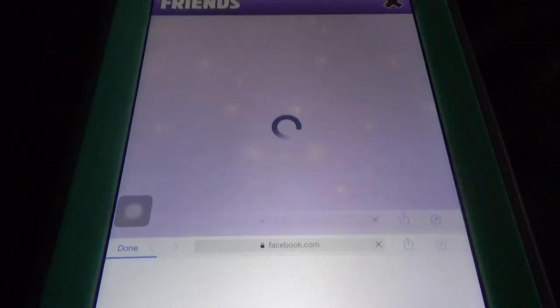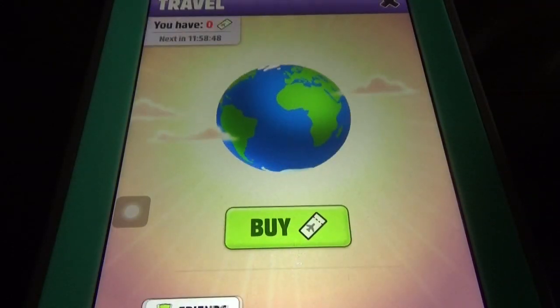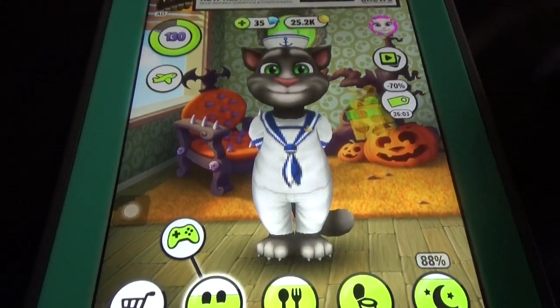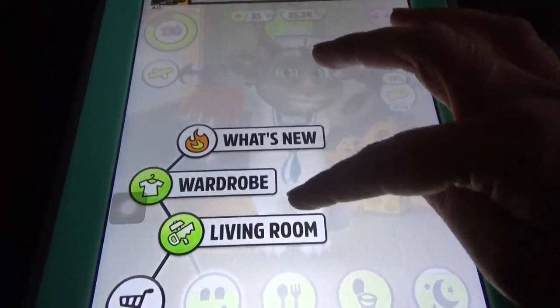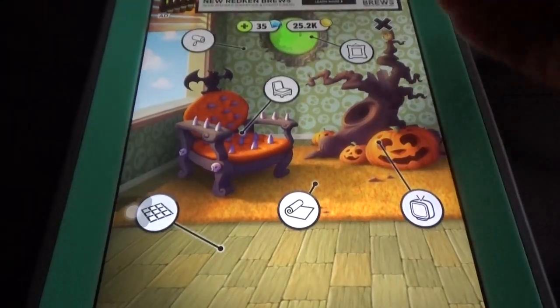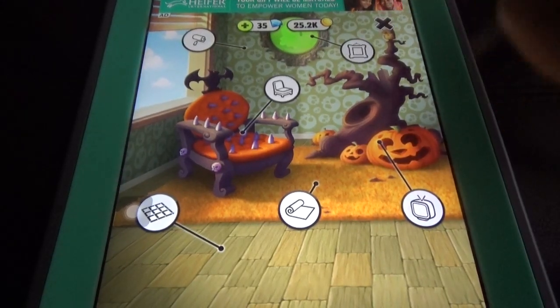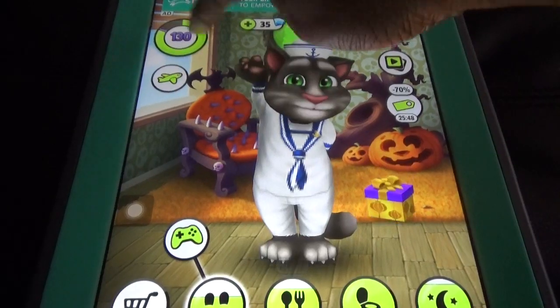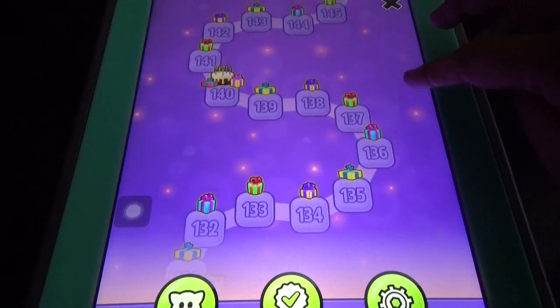The medicine cabinet and so many mini games and the play with community option are new things in My Boo. But in My Talking Tom, you can also visit friends and earn rewards — connect with your friends and let them visit you. You need to log into Facebook to visit friends. You can also change the decorations and furniture.